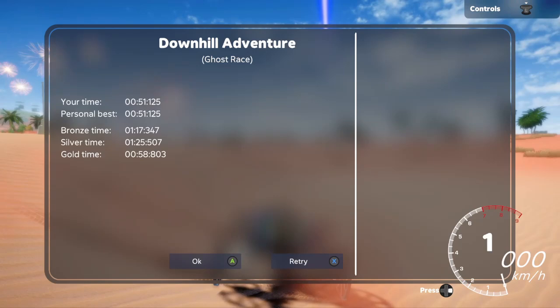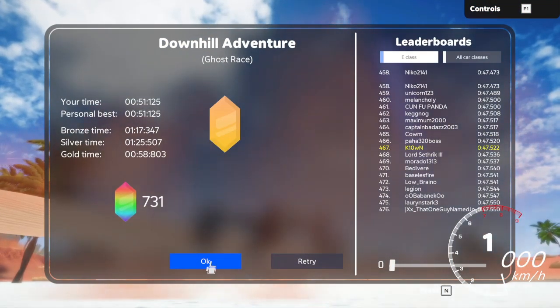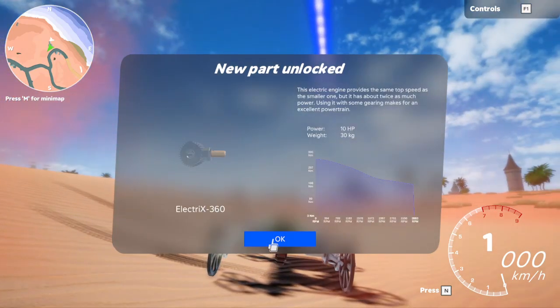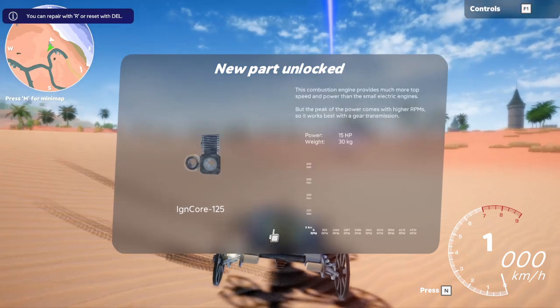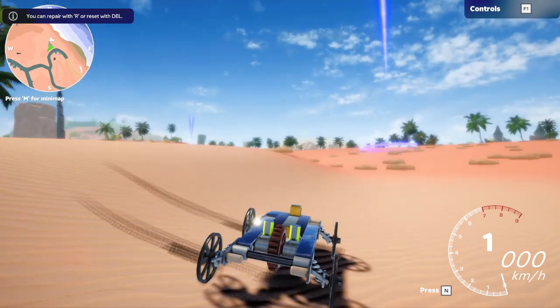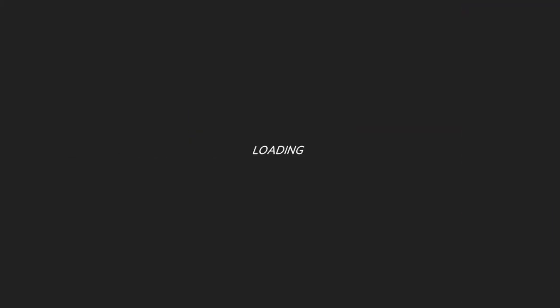Now we have gas engines unlocked, more money, and a new part unlocked. We won't touch that motor but this one we will. We'll skip the introductions and go straight into building.